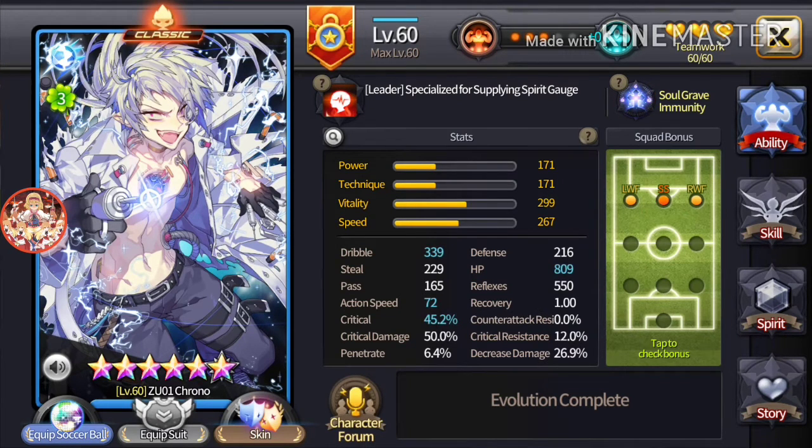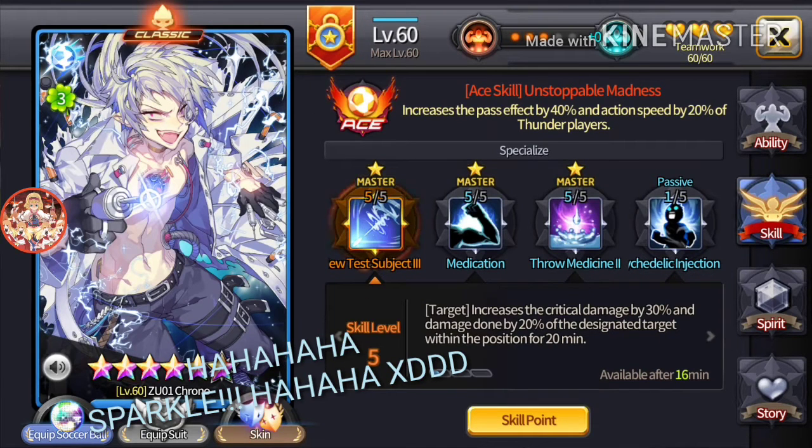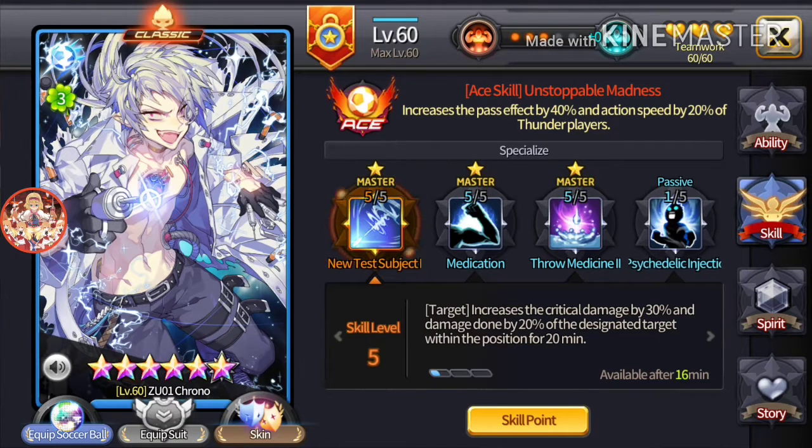Depends how I feel. So let's get started. Obviously I haven't maxed him out, but I do have plans to max him out in the future. I have plans to max out Edward first, just because I want to see how he does in my team as a husband-o team. Even those vampires don't sparkle! So first up is his active, New Test Subject 3.